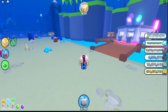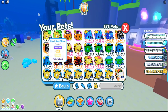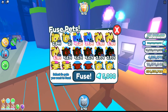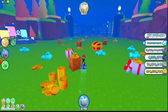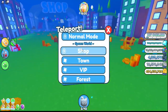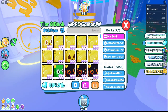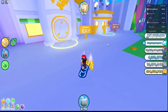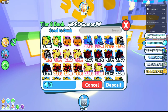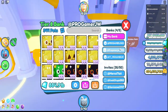Locked pets can't be fused or traded. There was a small bug where the lock didn't apply at first but after a moment it worked. Also, if you put locked pets in your bank, no one else can take them out — only the owner can withdraw them. For the first few times I'd suggest just testing this update. It's great for protecting your precious huge pets from being accidentally traded or scammed.